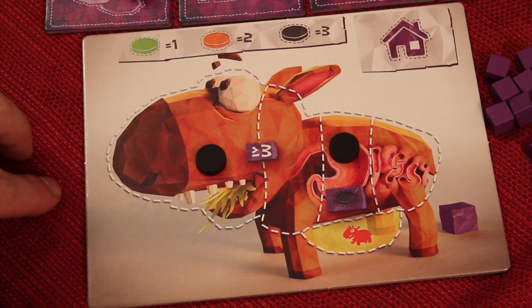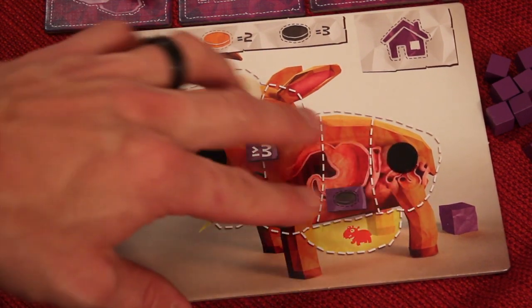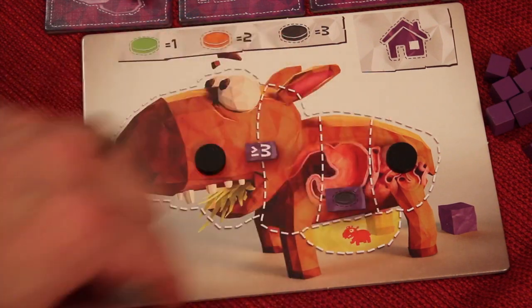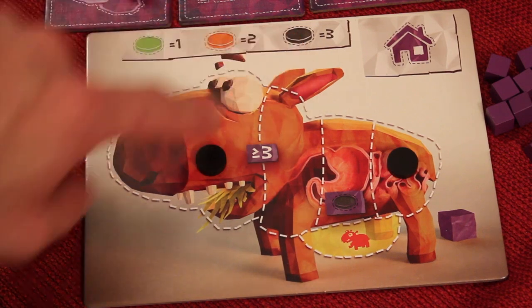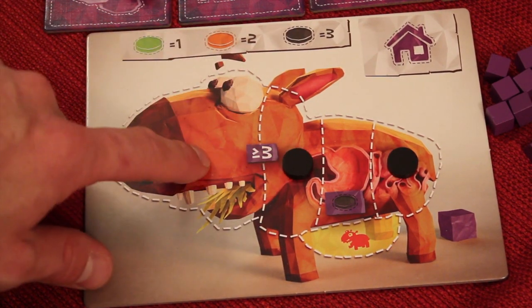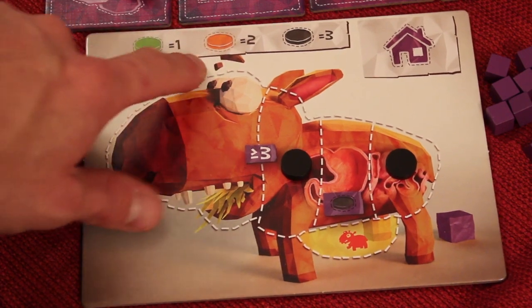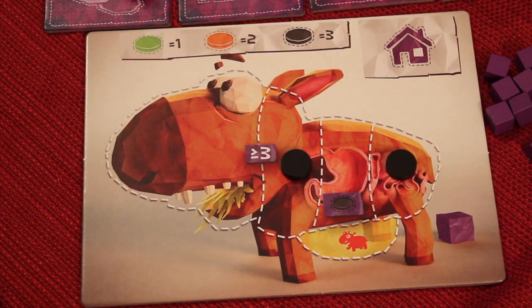At this point, we do digestion. Everything moves to the right on the digestive track. Sometimes you'll have multiple discs — they all move together. Then the track says: if you have a value of three or higher, it now moves. Right now I have a black disc, which is three, so it would move. If I had just an orange or just a green, it would stay. If I had an orange and a green — that's at least three — both would move together in the track. That's the digestion phase.